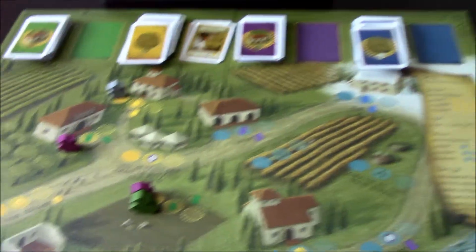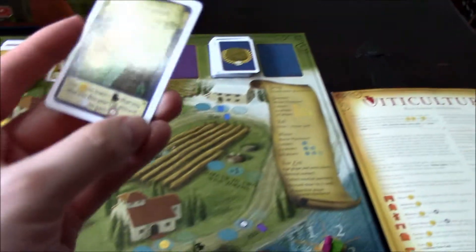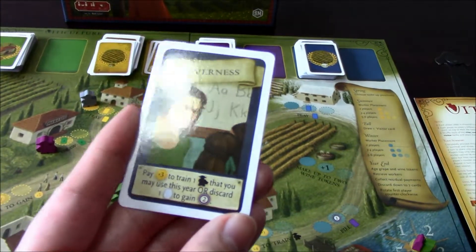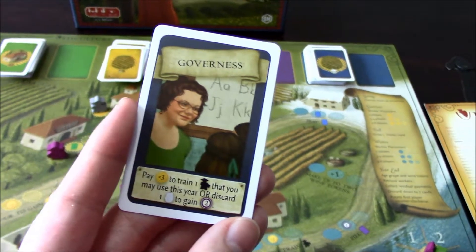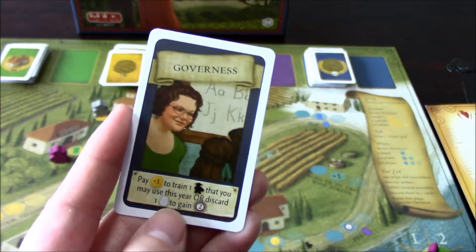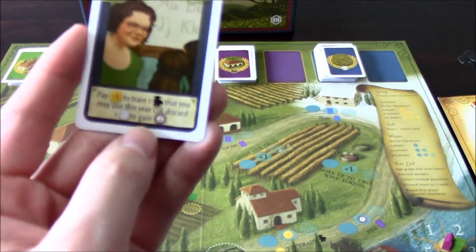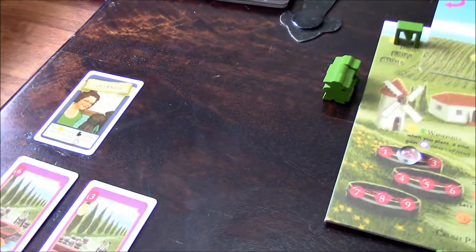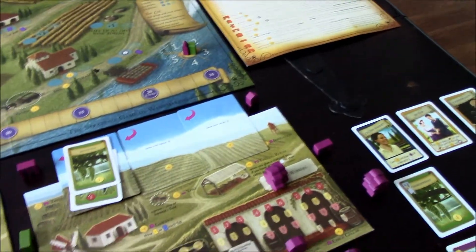I draw a winter visitor card — the Governess — which lets me pay three lira to train a worker I can use this very year, or discard one wine to gain two victory points. Player two woke up earlier so he goes first in the winter phase, and the wake-up order lasts the whole year.